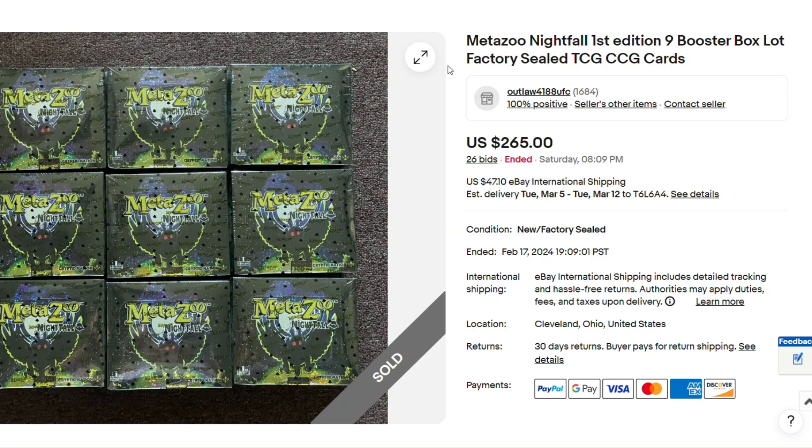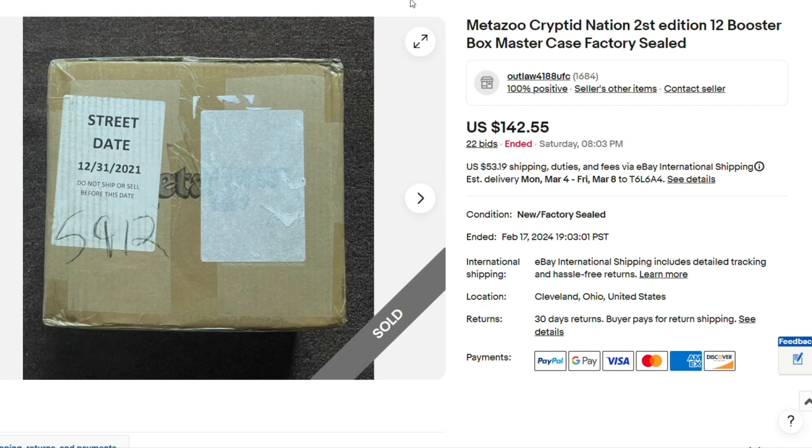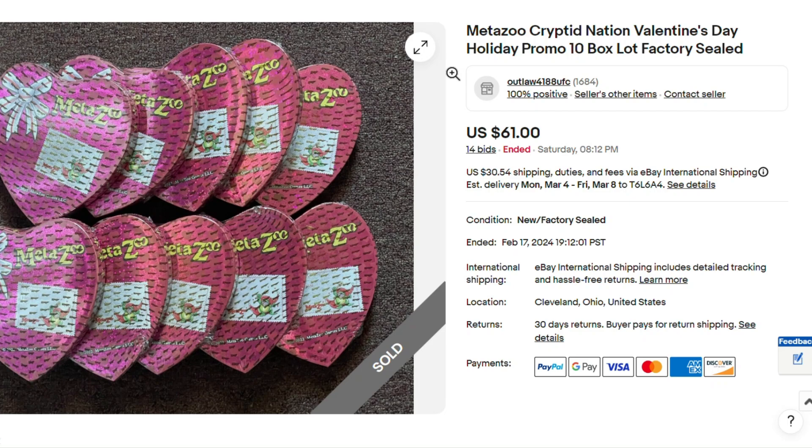Here we have 9 boxes of Nightfall, $265.00. Here we have Wilderness, 12 booster boxes for $188.00 — not bad, it's coming down, this used to be worth a lot more and it's only going to get lower. Second edition, 12 booster boxes, $142.00. Valentine's Day, 10 boxes for $61.00.